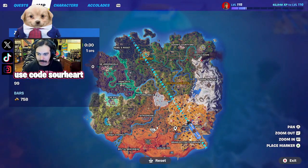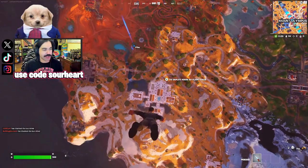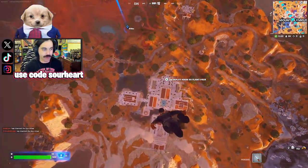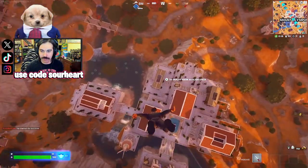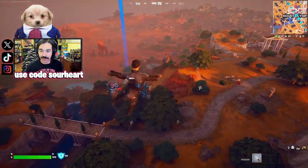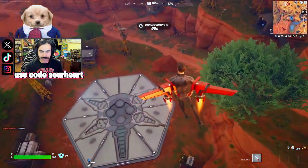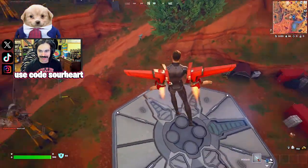Looking at the map, we're going to start at the southernmost chest, work our way past Nitrodrome, then come over to right below Reckless Railway — that gives us three Iron Man chests in the desert area. Let's see if this works. Hitting Nitro doesn't take us out of parachute, so that does nothing.